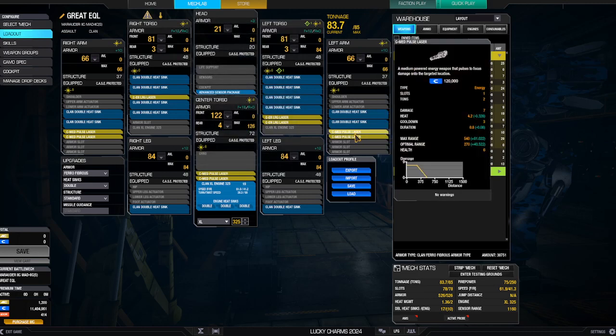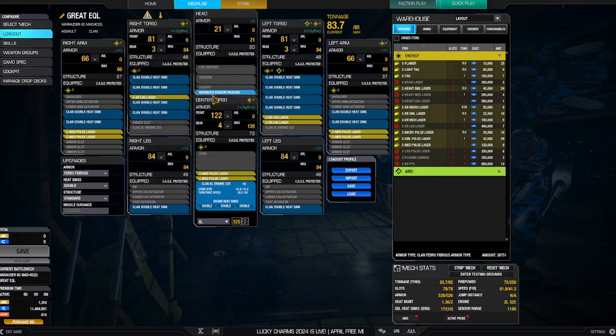The medium pulse lasers I fire left and right. I've got an advanced sensor package on here, so it gives me really good zoom. Let's count the heat sinks: three, five, nine, thirteen, fourteen, fifteen, sixteen, seventeen double heat sinks. This gives me a heat management of 1.36, a firepower of 75, and a speed of 61.9 — so we'll call it 62.